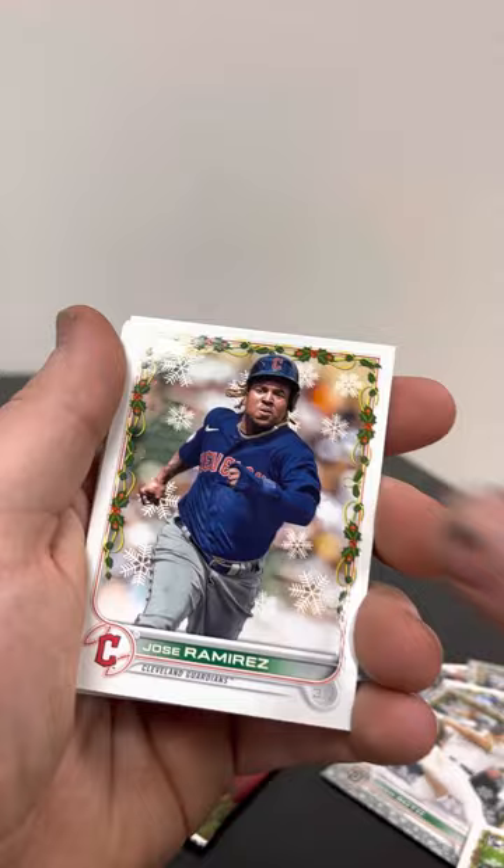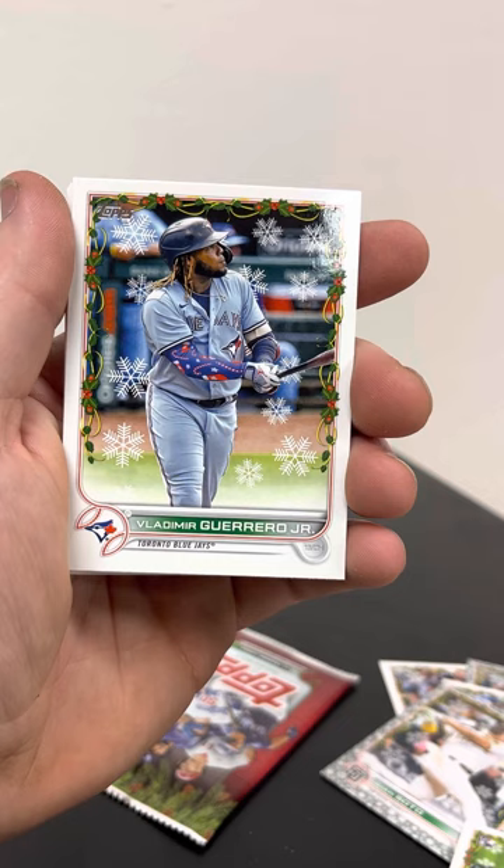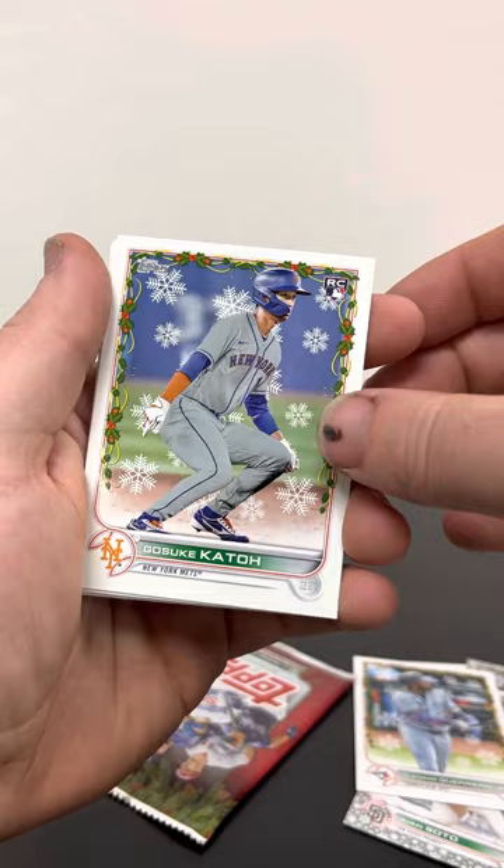William Woods, Cedric Mullins. Jose Ramirez — oh, there's a parallel! We got two Christmas parallels in one box, that's pretty cool — he's got the Christmas sleeve on there. You've got to watch out because they do little things like that and they can be easy to miss. I might have missed one somewhere in there, but that's a good one to get.